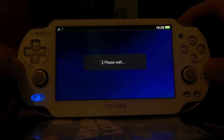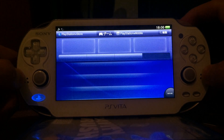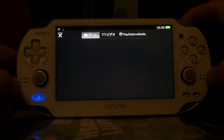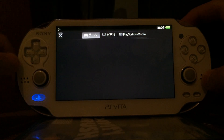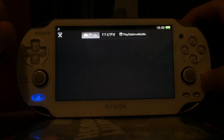The game is called Toukiden: The Age of Demons, and the nice thing about this game is it's a demo version, so the game is free and you can download it to your PlayStation Vita. But like I said, it's most likely only available in the Japanese PlayStation Store, so you might have to change your account for using this VHBL.